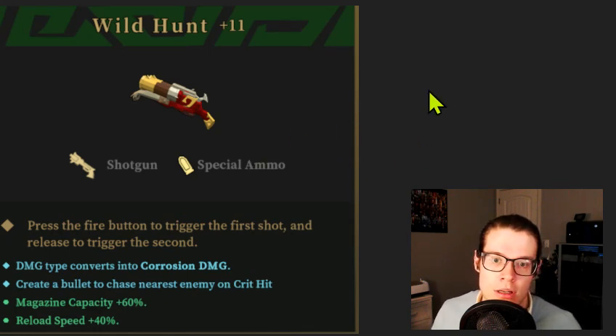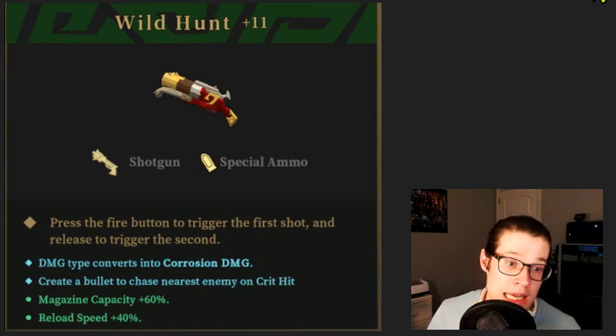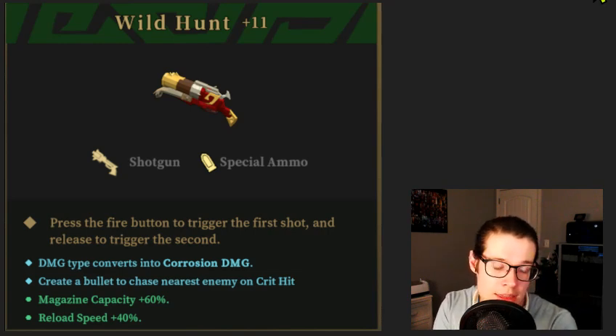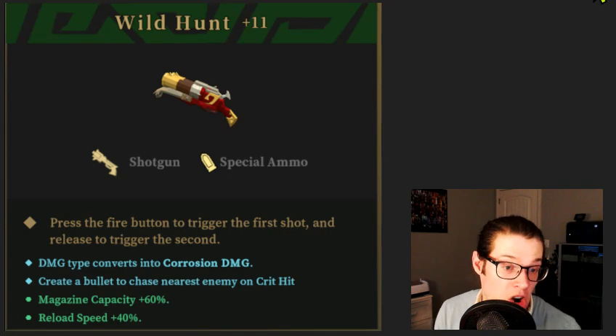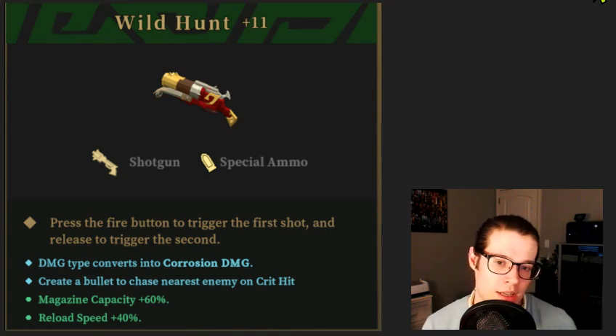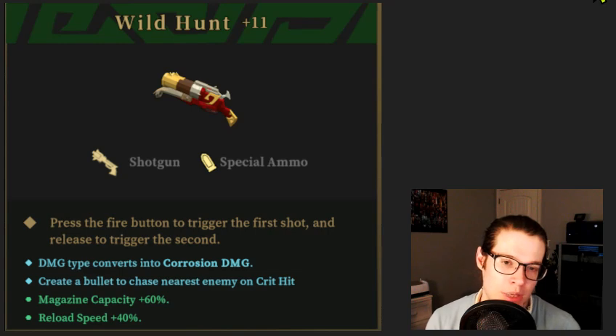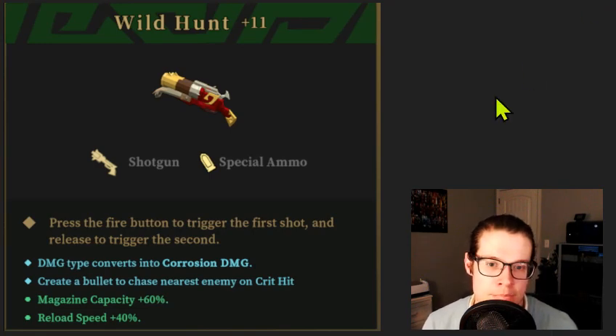And here we've got a Wild Hunt. This is good — I could easily Gemini this with fire damage or something. The elemental effect chance for this is like 5%, and the bullet chasing is not great, but the magazine capacity and reload speed are often enough to take Wild Hunt into viability. I'd love to see accuracy on here, but I could see getting away without it because of the magazine capacity. I'd say this is pretty good — like B, maybe even A tier depending on what you're working with.